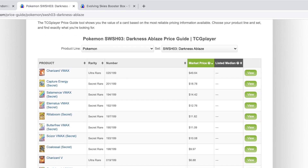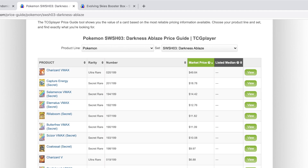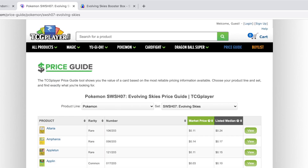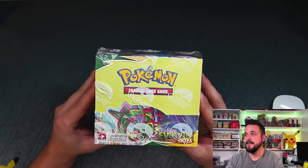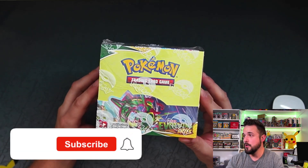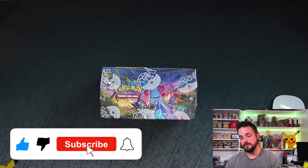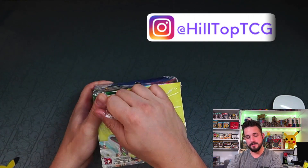Compare that to Darkness Ablaze — there's a $50 Charizard and then the next most expensive card is $19, so there's maybe ten cards worth over $9. Looking at the difference: Evolving Skies versus Darkness Ablaze, at around the same price point, you want to go for Evolving Skies. It's the way to go if you're looking to recoup costs or hunt for singles.